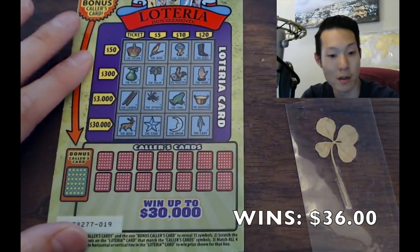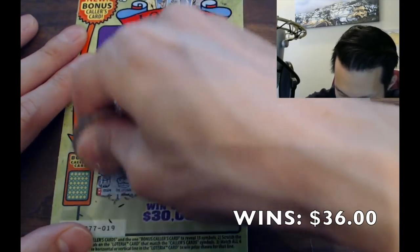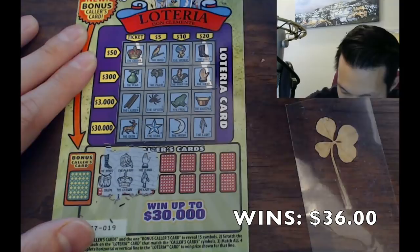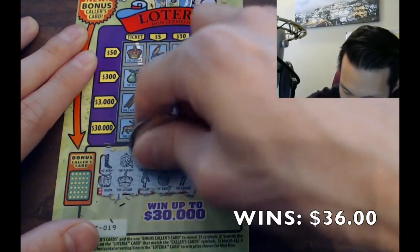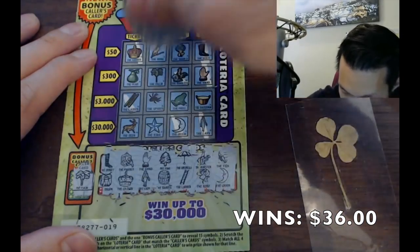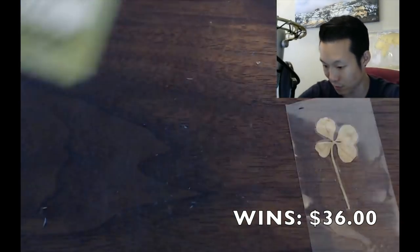Zero one nine: boot, drum, parrot, crown — no parrot. Hand, the lady — twenty dollar potential! Pine, barrel, umbrella, ladder, rooster, rose, fish, moon and the palm — almost three hundred bucks! Nope, not there, no saucepan — nothing.